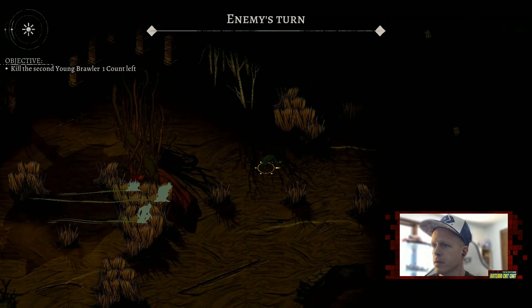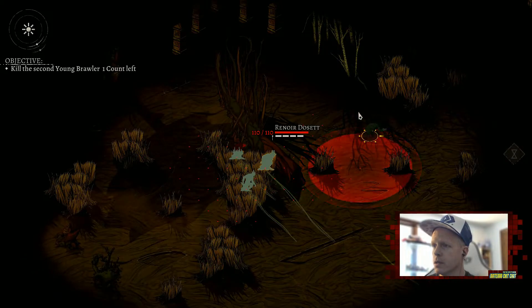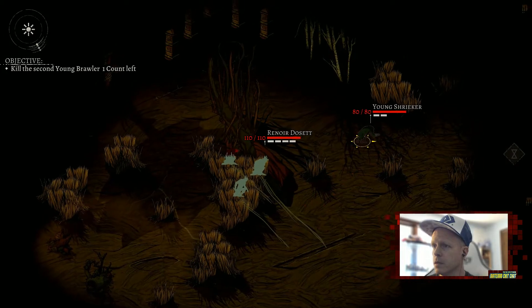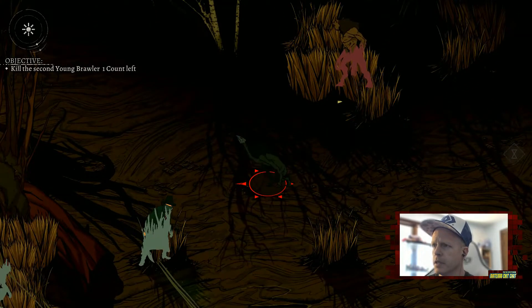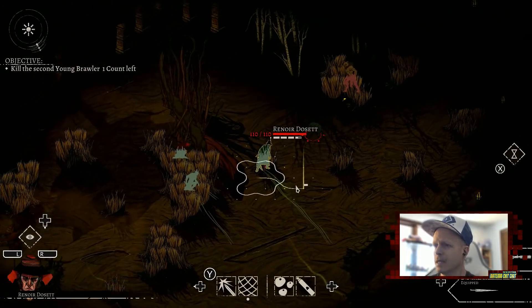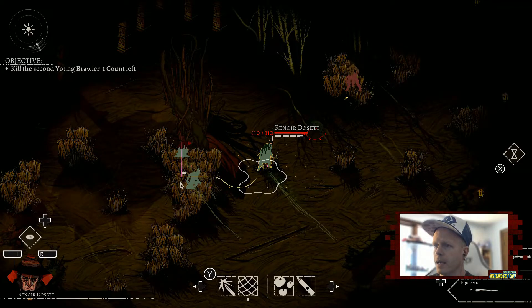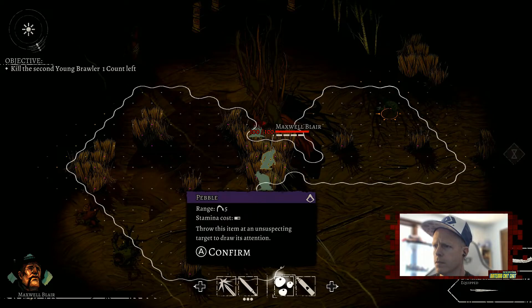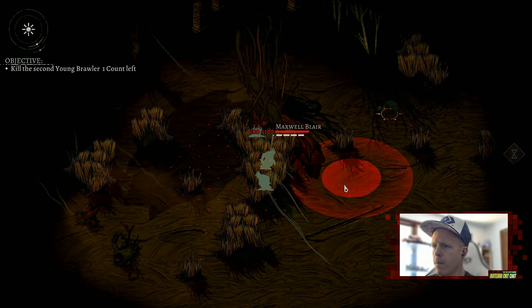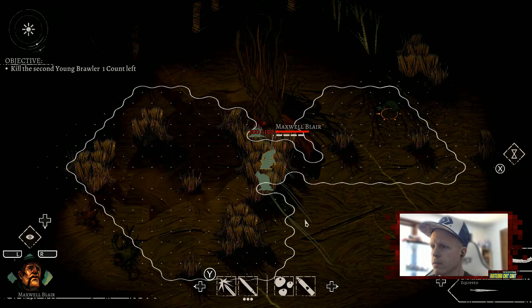The shrieker is distracted. We need to find the brawler — we throw more pebbles to distract him. The enemy looks alerted — pebbles have limited range. We consider our options: pear flesh and throwing knives. We keep our hunters in position and manage resources carefully.